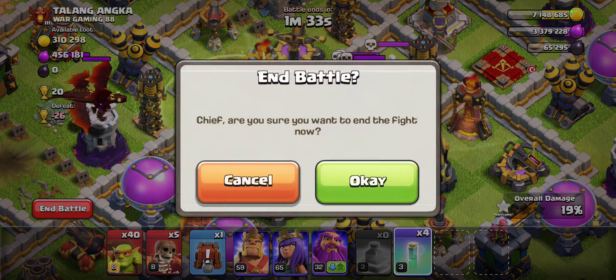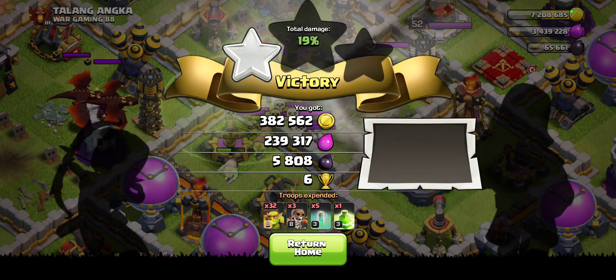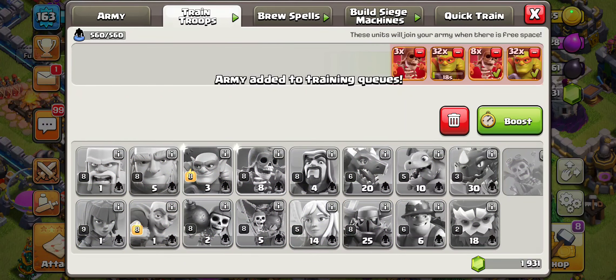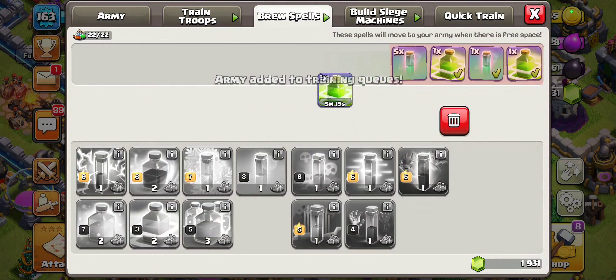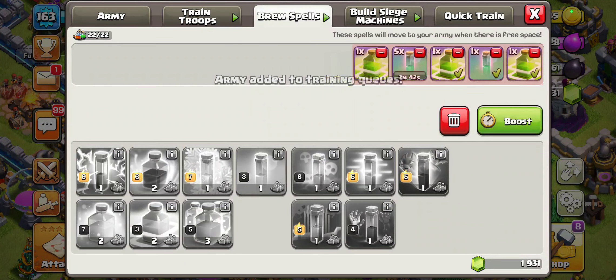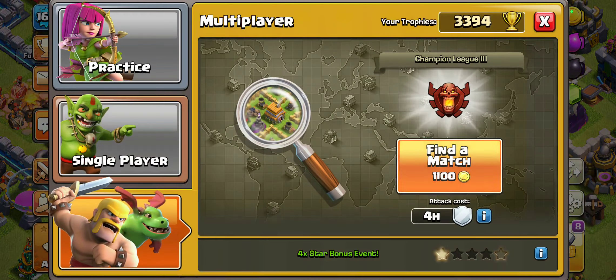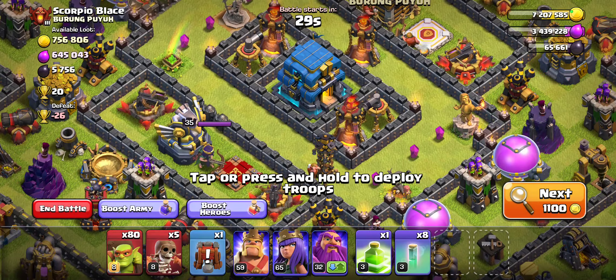We might need maybe one extra. I'm using a lot of invisibility spells here — this is actually not a great use of the invisibility spell — but we're just going to be getting that 5k and dipping. Very simple though. We're just going in, getting the storages, getting the collectors, and dipping. We're making sure we have one jump spell and pushing all our wall breakers to the front.